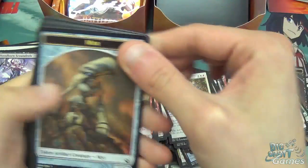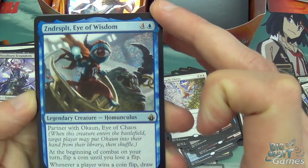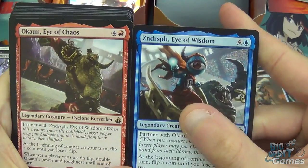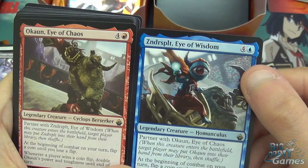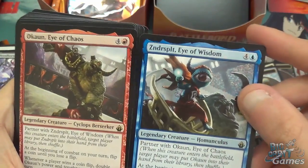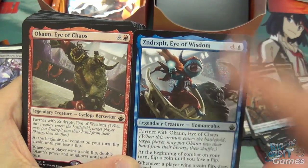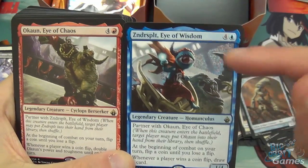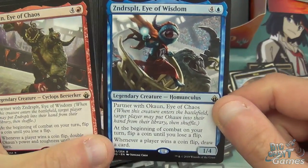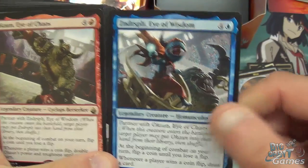Last couple of packs. Myrrh, a mountain, and Zndrsplt Eye of Wisdom — he partners with Okaun Eye of Chaos. Two heads of a cyclops situation — a homunculus and a cyclops berserker. Zndrsplt is five mana, 1/4: at the beginning of combat on your turn, flip a coin until you lose a flip. Whenever a player wins a coin flip, draw a card. Okaun is five mana, 3/3 cyclops berserker: at the beginning of combat on your turn, flip a coin until you lose a flip. Whenever a player wins a coin flip, double Okaun's power and toughness until end of turn. So basically, try and win as many coin flips as you can, draw a bunch of cards, and keep doubling Okaun — win one flip he's a 6/6, win two he's a 12/12, then 24/24 and so on.